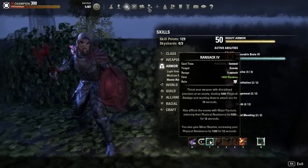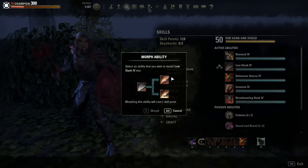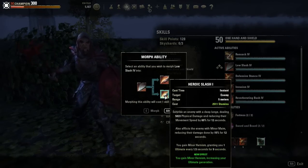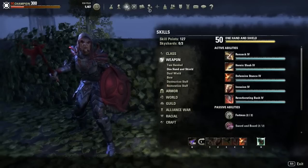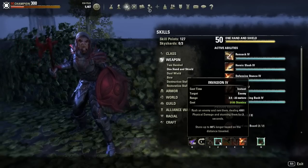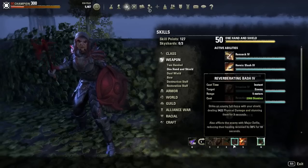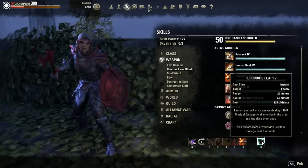For our skills, we have Ransack — you can either run Ransack or Claw Slash, depending on how you want to play, though I'd run Dragon Slash instead. Those are your two options for your main DPS abilities. Then we have Invasion, Venomous Claw, Reverberating Bash, and Defensive Stance. Then we have Ferocious Leap for the damage shield and great burst damage.